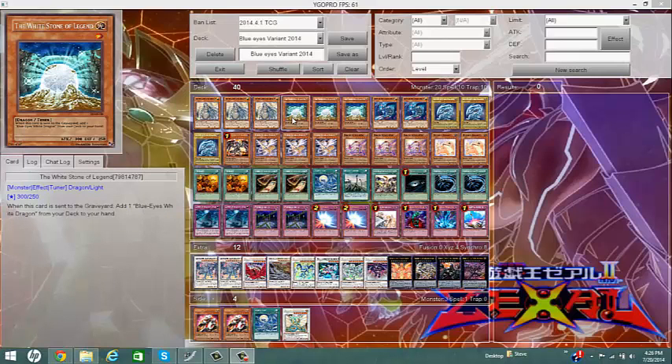The next card I have is the Whitestone of Legend. By sending this card to the graveyard by any means possible, you'll get a Blue-Eyes White Dragon to your hand. That's always good — searching is always a plus, especially for the card you want.